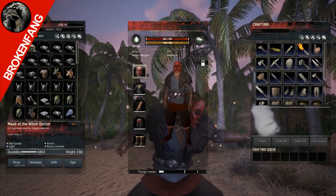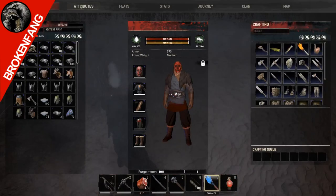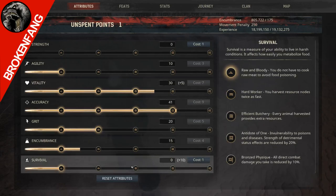Because it gives 10 to survival, it automatically bumps you into your first perk. So you pick up that raw and bloody perk, which allows you to eat uncooked meat. And that's kind of big.